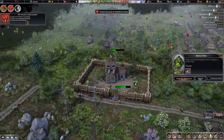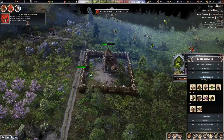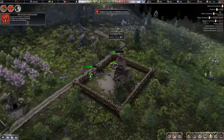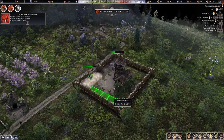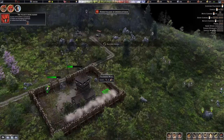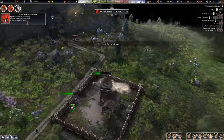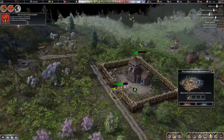We might also work on a second line of defense here. We can start that right away, so whenever another raid comes we'll have two walls and two gates. This one and this gate still need to be repaired.